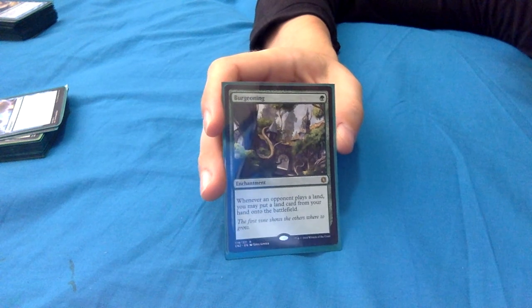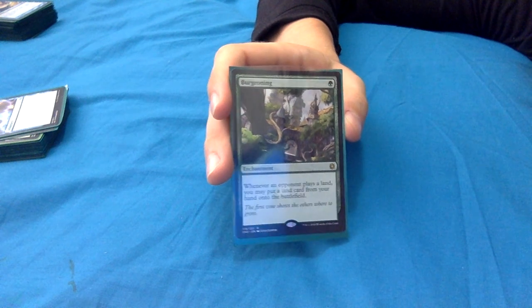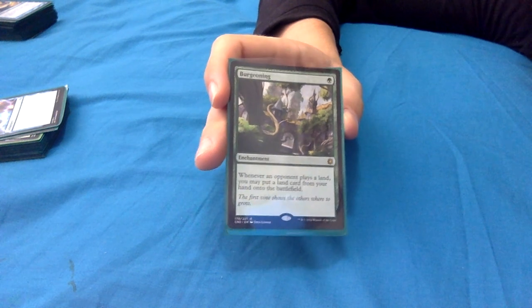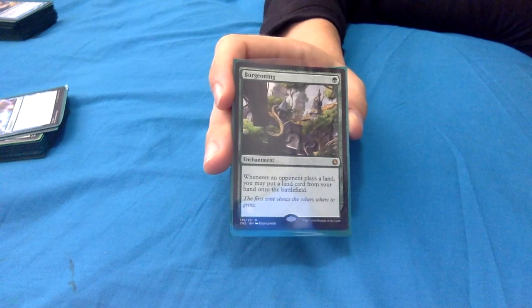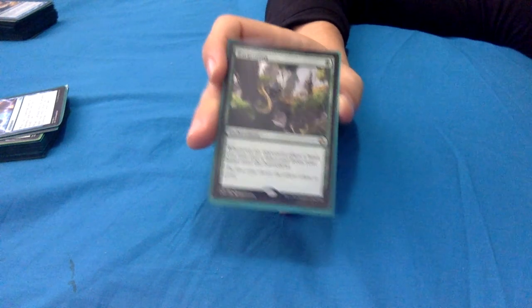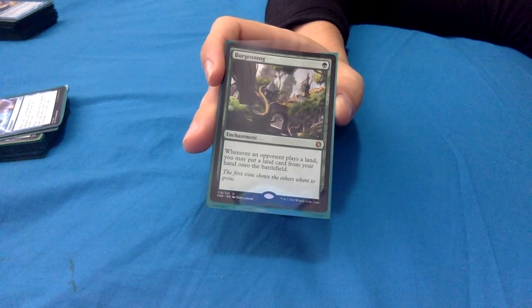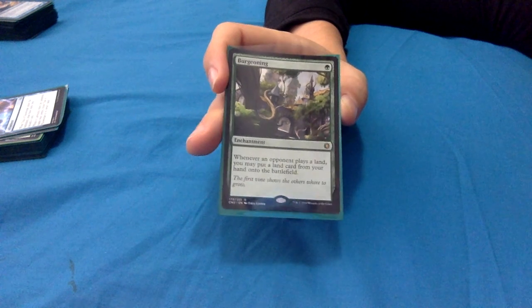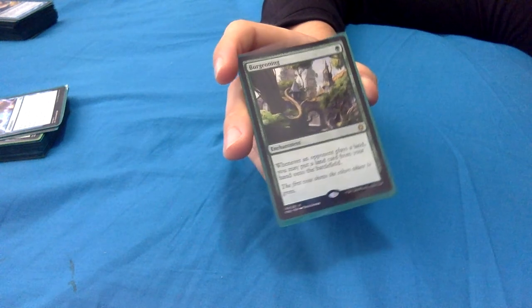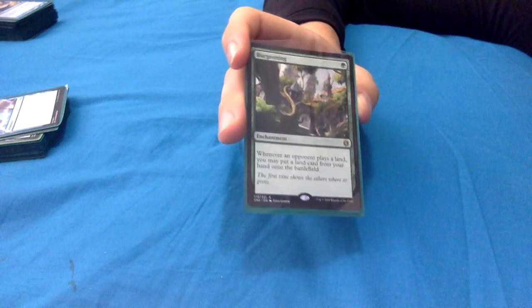Burgeoning: 1 green mana for an enchantment. Whenever an opponent plays a land, you may put a land card from your hand onto the battlefield. It's a nice early play to get a couple extra lands out. Honestly it's probably only going to get one or two or three extra lands most of the time, but for those extra few lands and the extra Landfall triggers, it is handy.